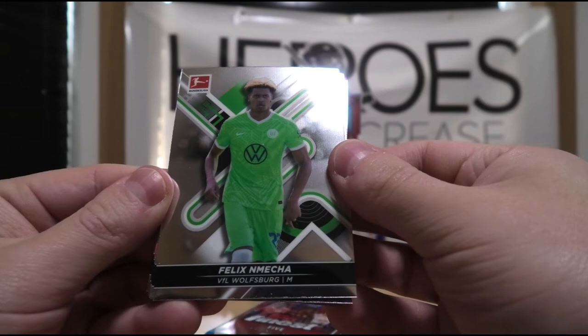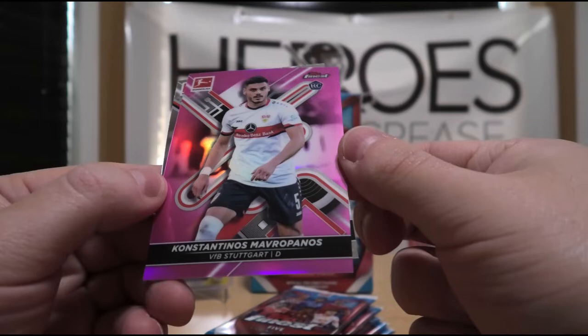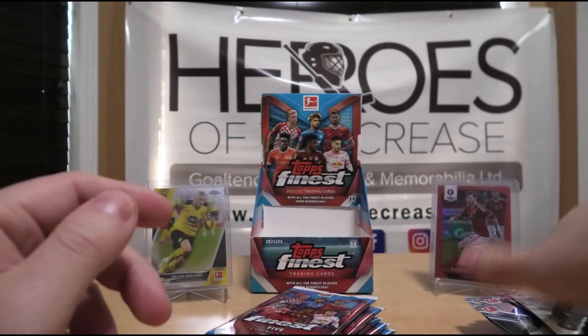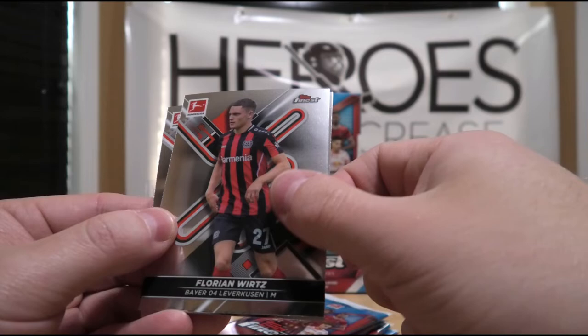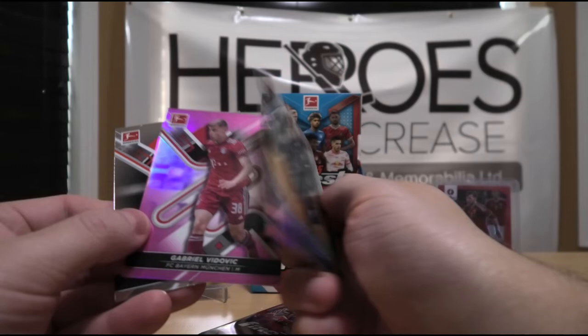This pack looks a little mangled. Felix Nemecha. Kevin Echade, rookie. Eilis Bebu. Then we have — ooh, a nice mouthful — Konstantinos Mavropanos, rookie, pink, numbered out of 300, from Greece. And Patrick Schick. Next we have Martin Dardoy — last time I thought he was from Hungary but it's from Germany; I still believe it's Hungarian ancestry based on the name. Rookie card, numbered out of 300. Florian Wirtz. A refractor of Takuma Asano. And Gabriel Vidovic rookie pink, numbered out of 300. And Jan Tilman.